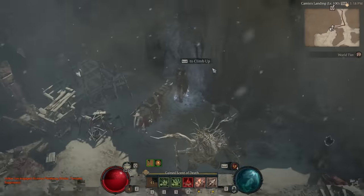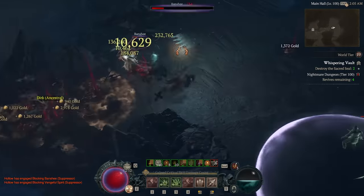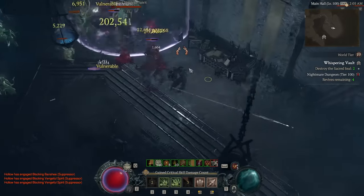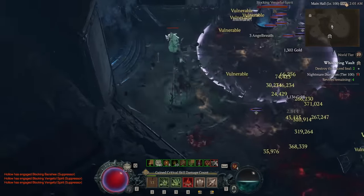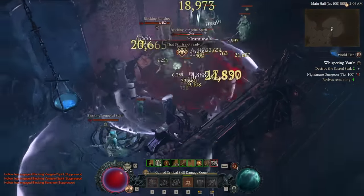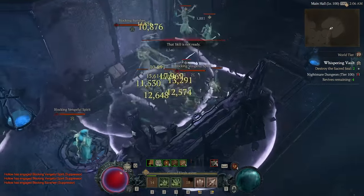Other than those methods you could simply farm nightmare dungeons. From that you get powder, you get the sigil at the end and can dismantle that, and you might even get an extra sigil through the dungeon itself because normal mobs can randomly drop them. Ideally you'll pick a nightmare dungeon that's very mob dense so you have a higher chance of a random sigil drop. Ultimately you're going to need at least 800 sigil powder to get a Bloodforge going, and from then on try to never fall below 800.